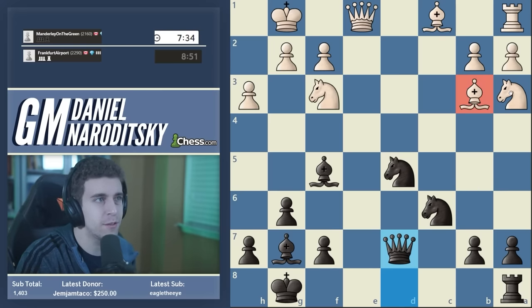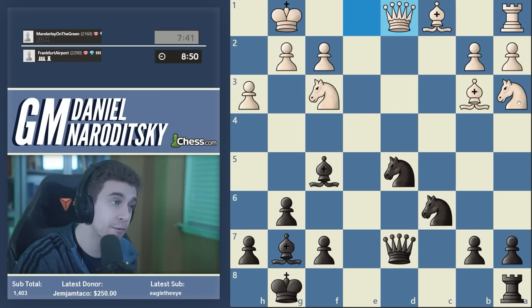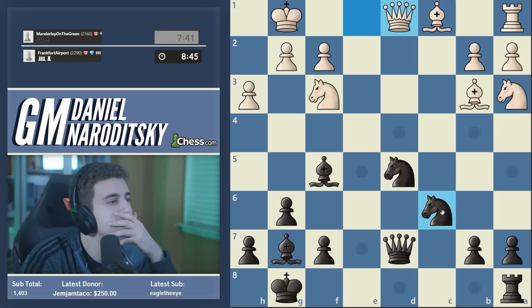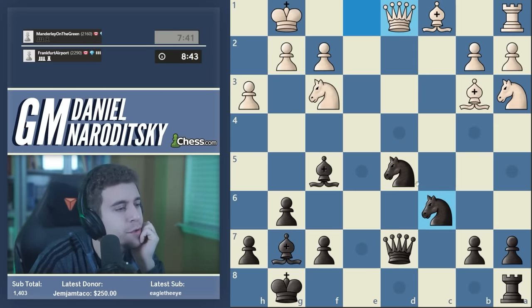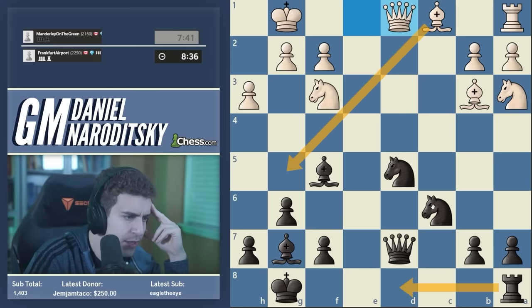Most beginner players might even play Bxd5 to just get this knight off the board, but that plays right into our hands — it gives us the bishop pair, the queen on d5 will be unassailable. It's almost a losing move positionally to give away this bishop because without it, white's position just comes unstuck. Qd1 attacking the knight directly — do we move it or defend it? Rd8, Bg5 doesn't look appetizing in the least.